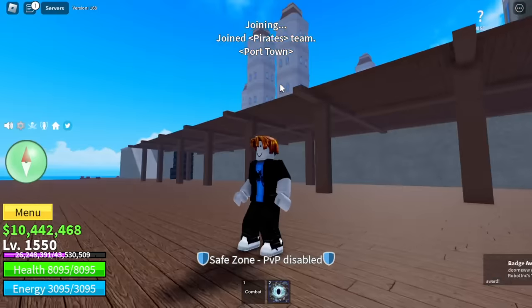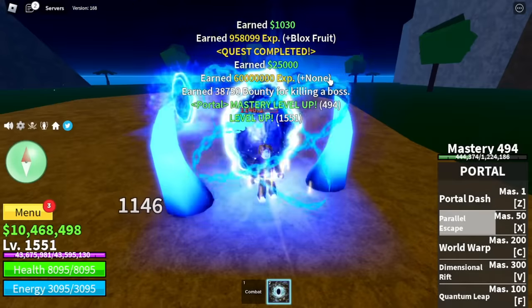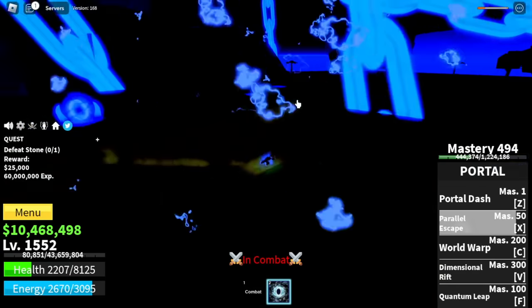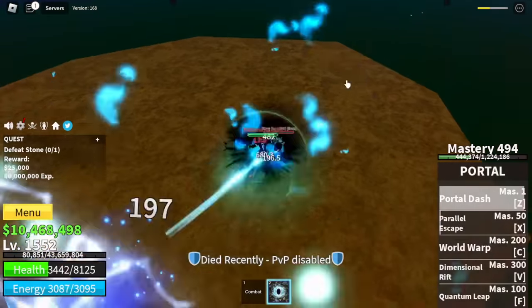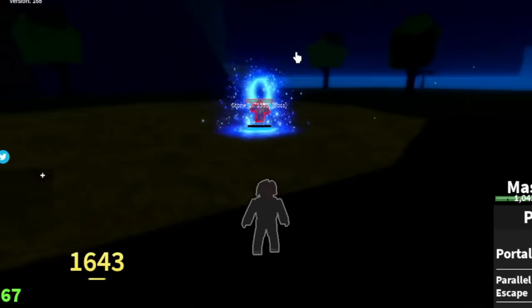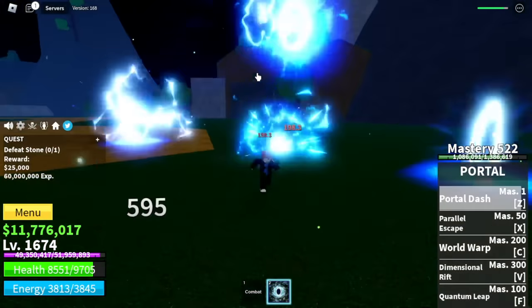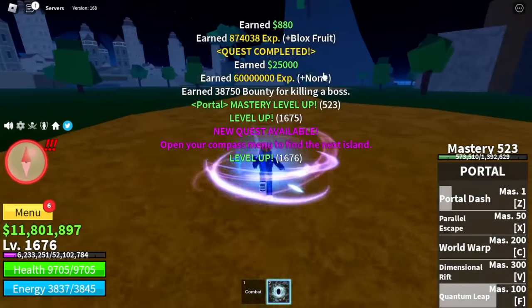Imagine — we reach the third sea using the Portal Fruit! At level 1550, we're gonna defeat Stone. Notice that we skipped the first two mobs in this sea because that is not favorable to our fruit. Take note of the bounty hunters — there are lots of them here, so expect to get killed. Make sure to damage the boss because even if you die, you will still get experience. The Quantum Leap is still effective here if used properly. You can also get the Pilot Helmet here at Yusuf — I really love this helmet because it makes you run really fast.